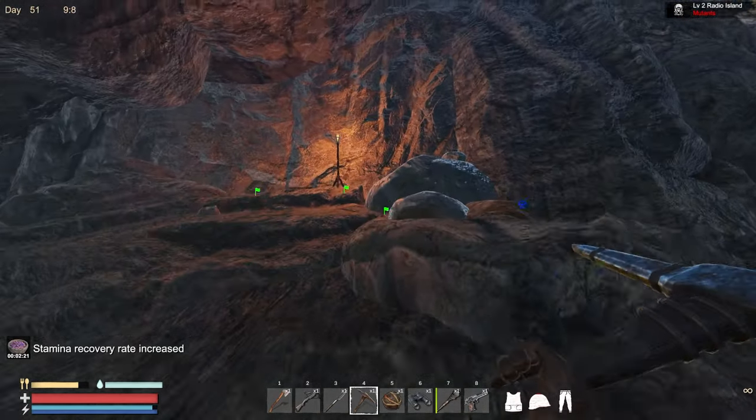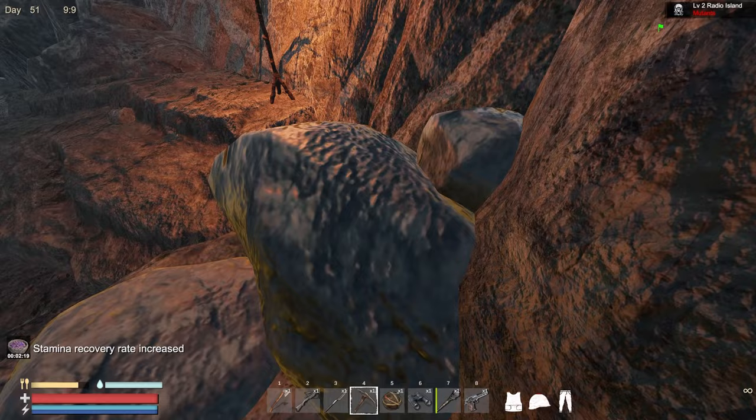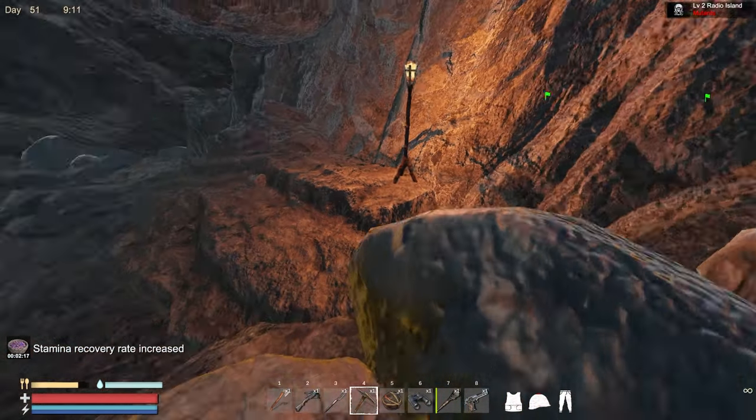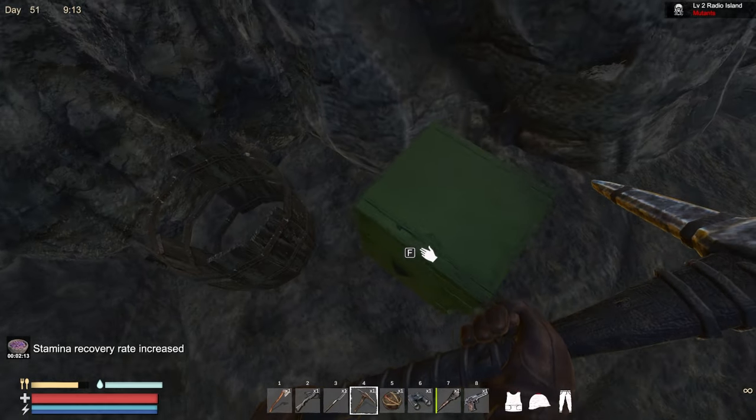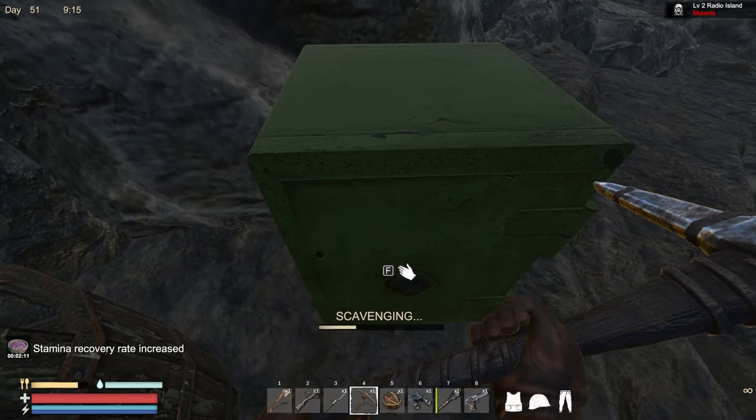There's another safe - look at this rock, can we mine this? It looks like a different material. This is like a mining camp or something.